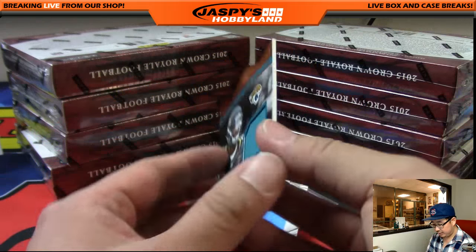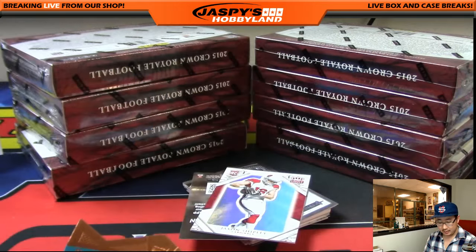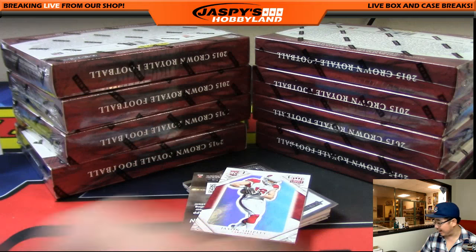This Rookie Royalty Relic — TJ Yeldon, 53 out of 199 — that's going to Adam H. and the Jags. There you go, Adam.